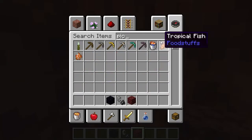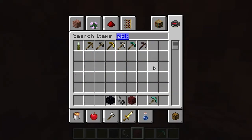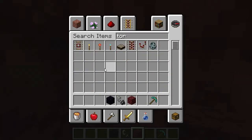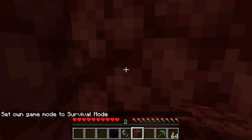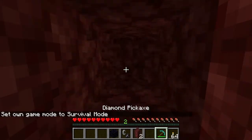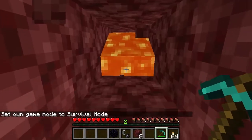You're going to find netherite in the form of ancient debris. And you have to have a diamond pickaxe. I might pull some torches, but I probably won't need them. Now let's go ahead and go to survival. You're just going to mine in veins, and I like to do it two by two.